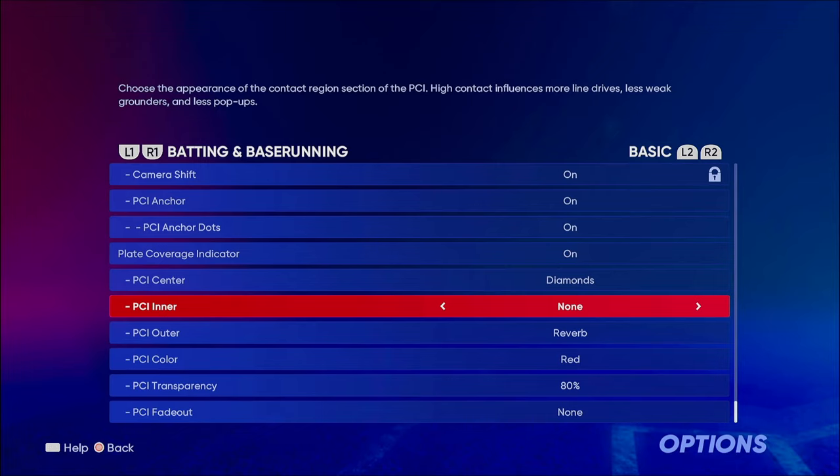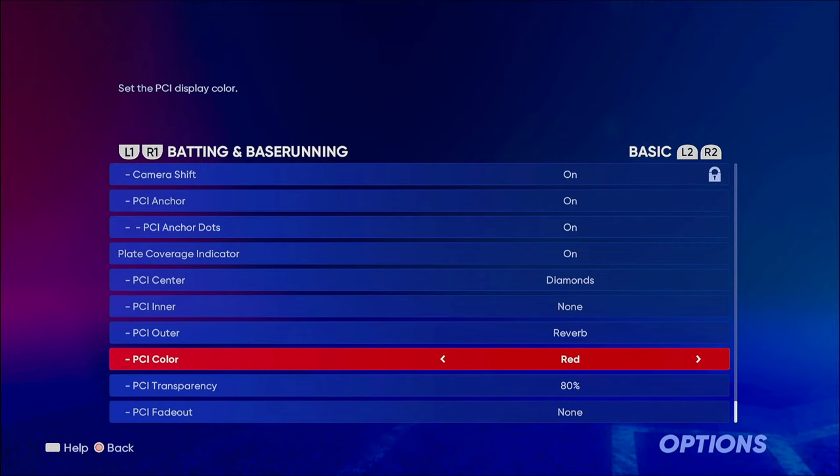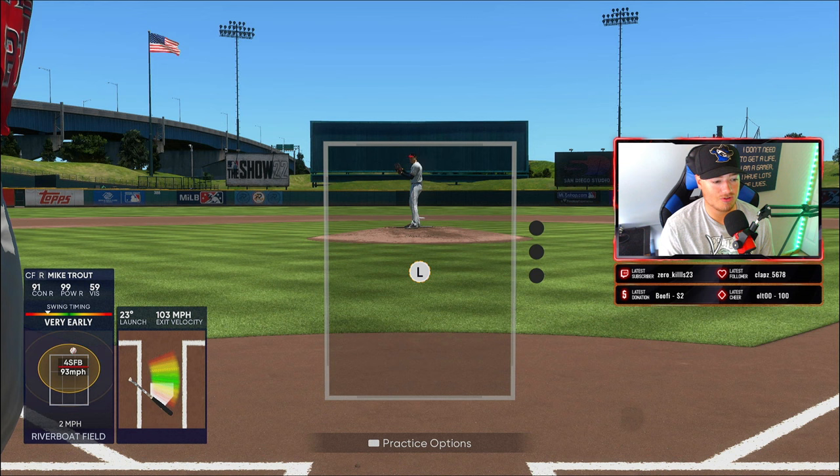Having no PCI inner but just an outer allows you to feel a lot more confident at the plate with your vision, because as you face higher pitching and higher difficulties your PCI will get smaller. If you have a bigger-feeling PCI — which is what this setting does with None and Reverb — it allows you to feel like you can get to anything. For PCI color you can use any color; my favorite is red. Transparency is at 80%, and PCI fade out is set to None — you don't want your PCI fading out as the pitch comes in.